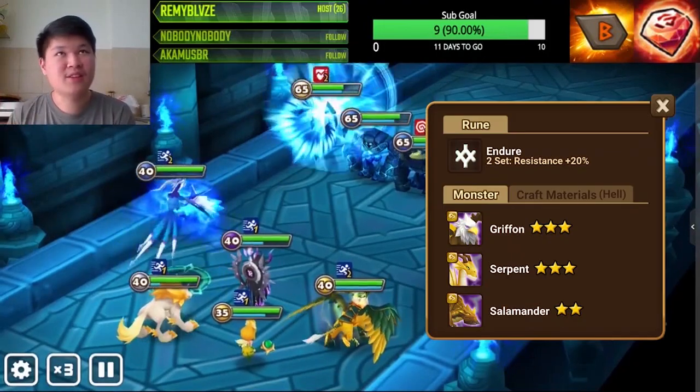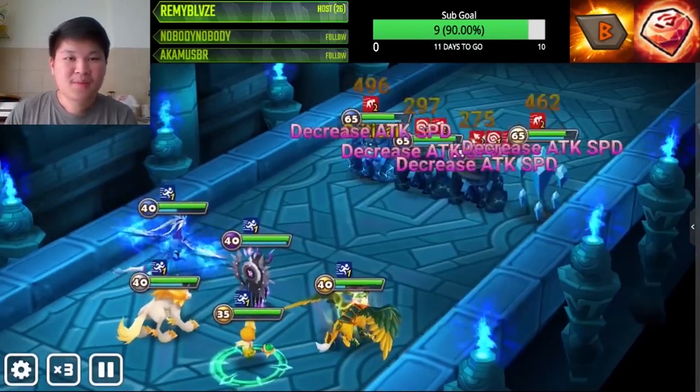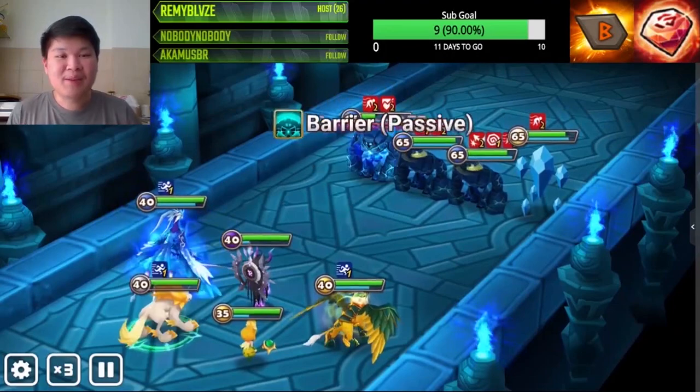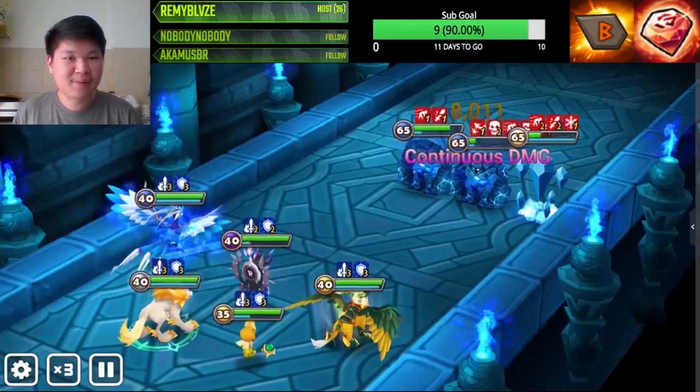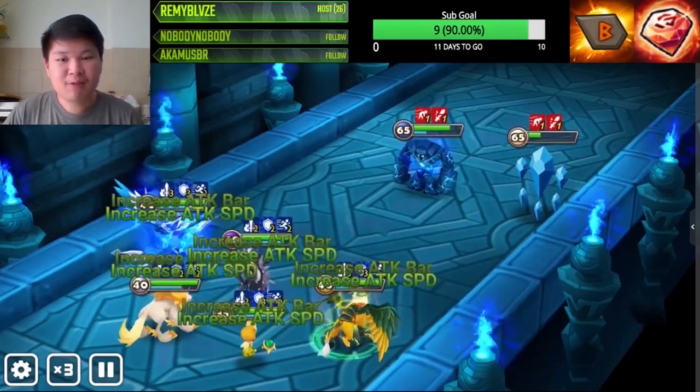Finally, we have Bernard. You can get Bernard from Mystical Scrolls or the Tamor dungeon — the desert dungeon you can find from the Temple. These are all free, guys. You don't need to spend money; they're all available to you in game.